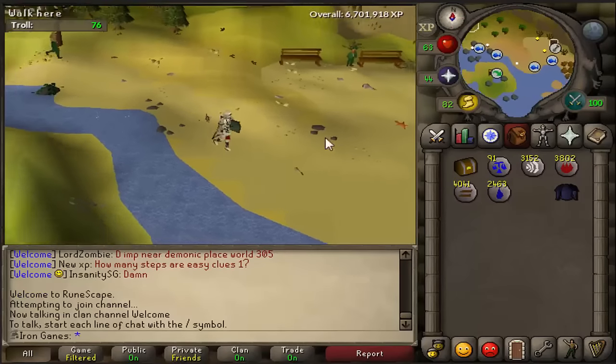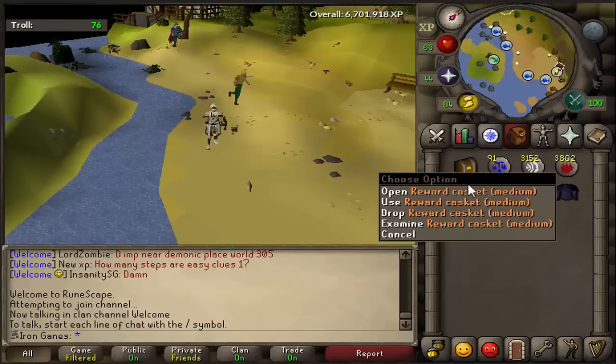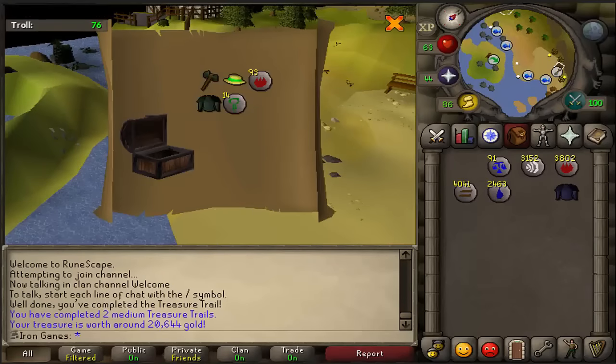After many many hours of grinding, we finally got the adamant square and completed the clue scroll. The reward is a boater — that's not that bad.